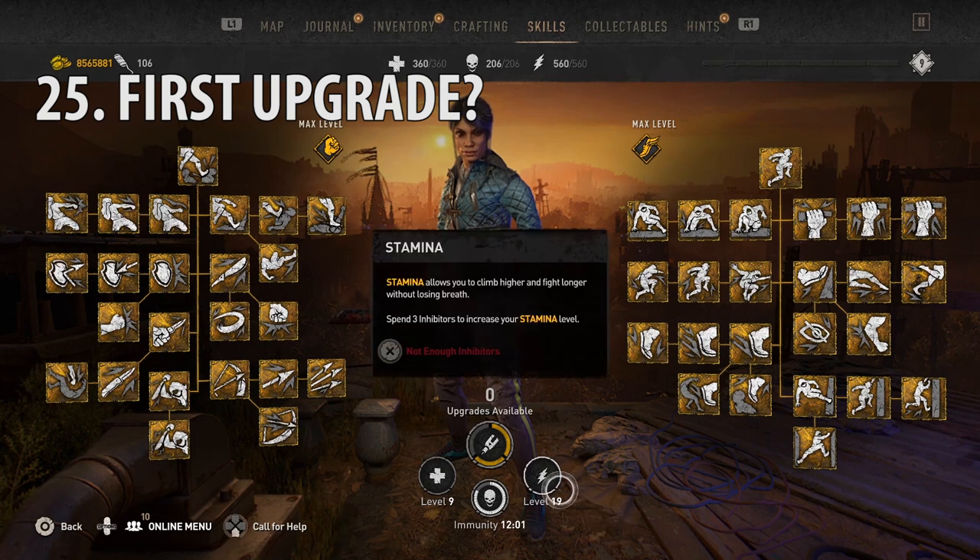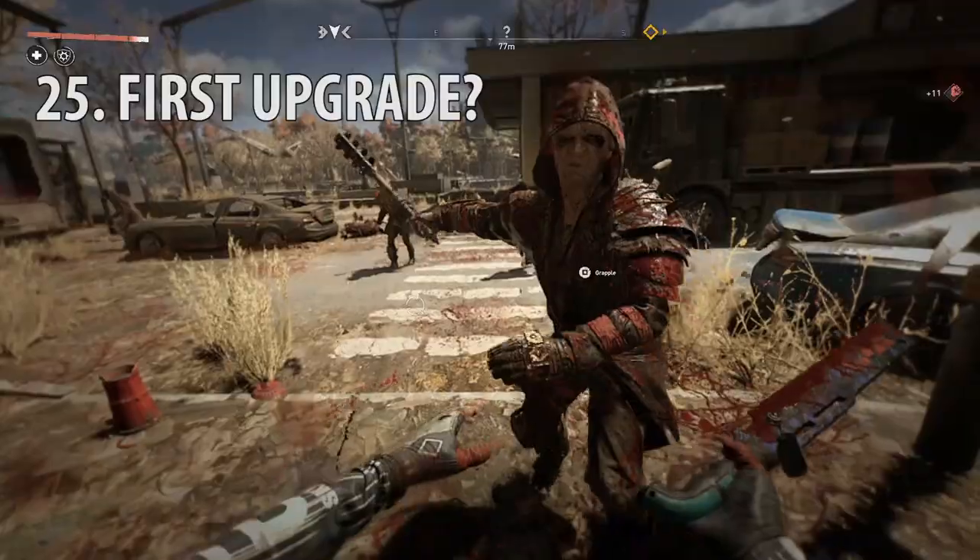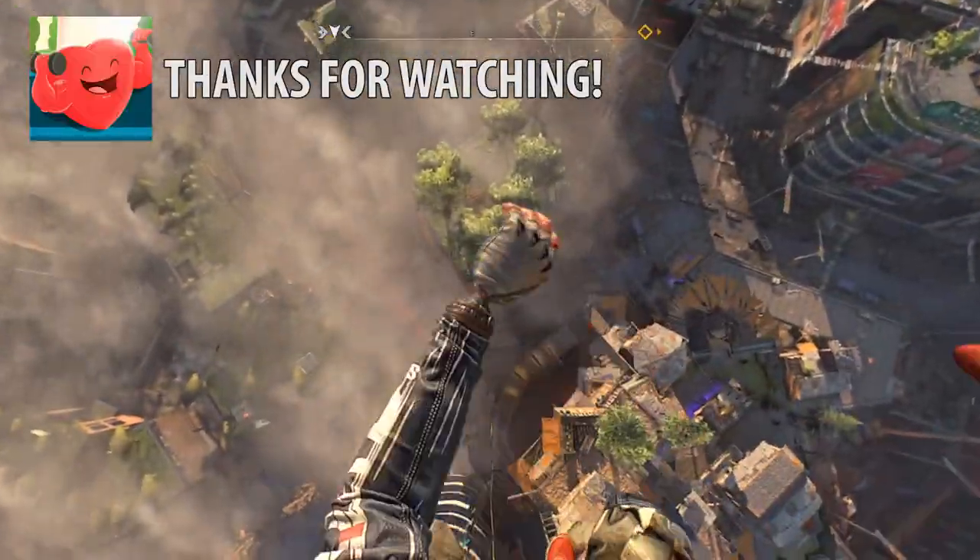What do I upgrade most — health or stamina? Upgrade your stamina, because most of the time that's what's going to limit you. For instance, having to take breaks from using your paraglider or from being able to attack because of limited stamina. Thanks for watching guys, like and subscribe for more.